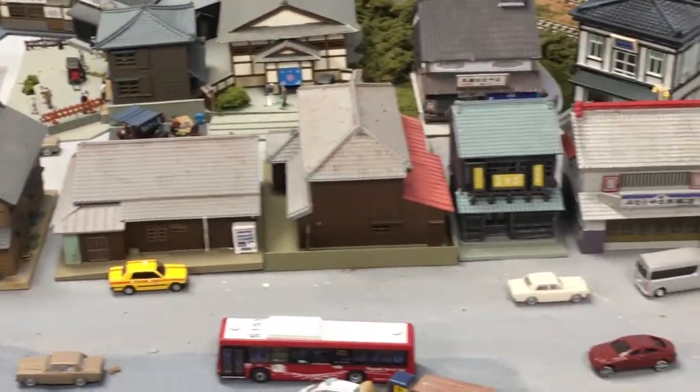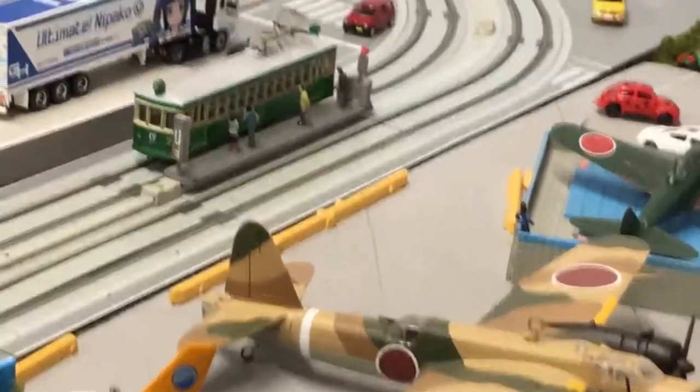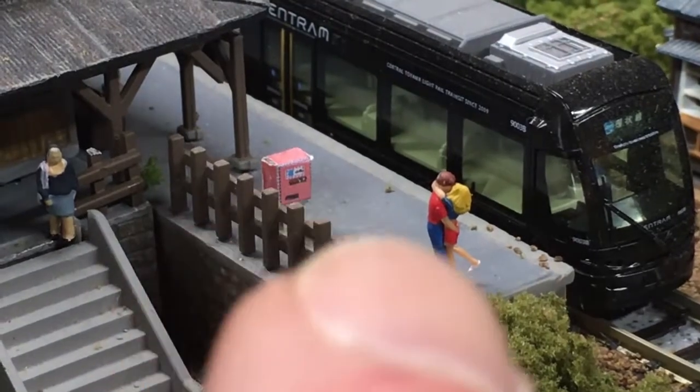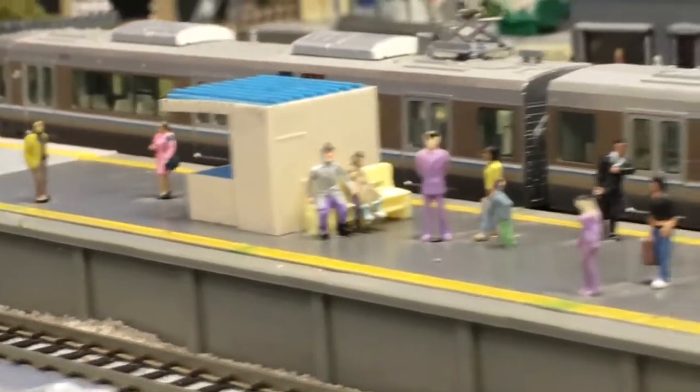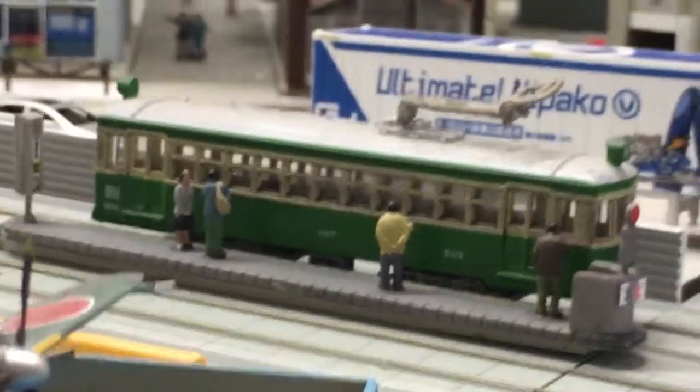I've been playing around with these Green Max tram stations. This one is a little smaller, lower profile than the tram station over here. I noticed — I took BART today — you can see the doors are well below the station here. It works well for the standard Kato train stuff over here, which is a slightly larger profile, but for the trams it doesn't really work well. So I've been playing around with these tram stations — they work nicely for the trams.